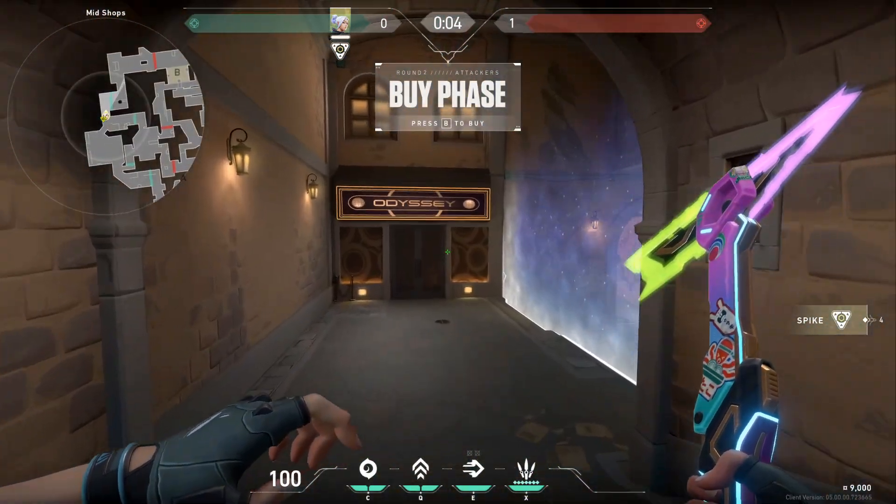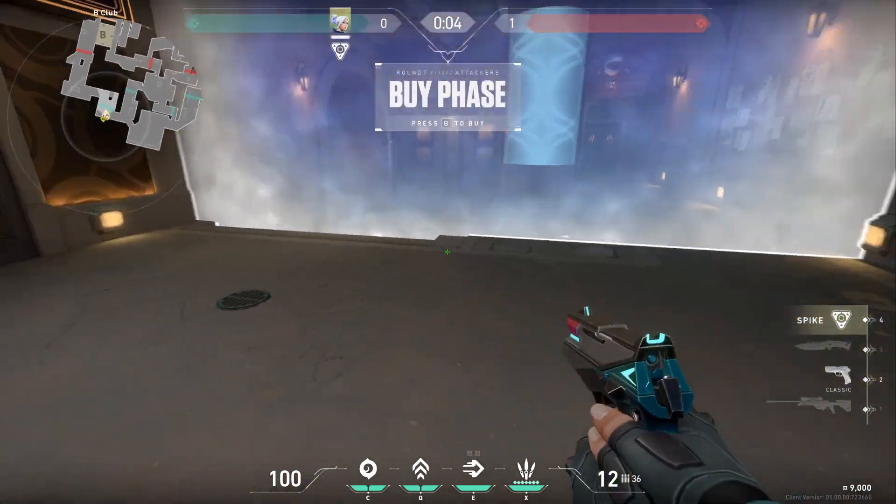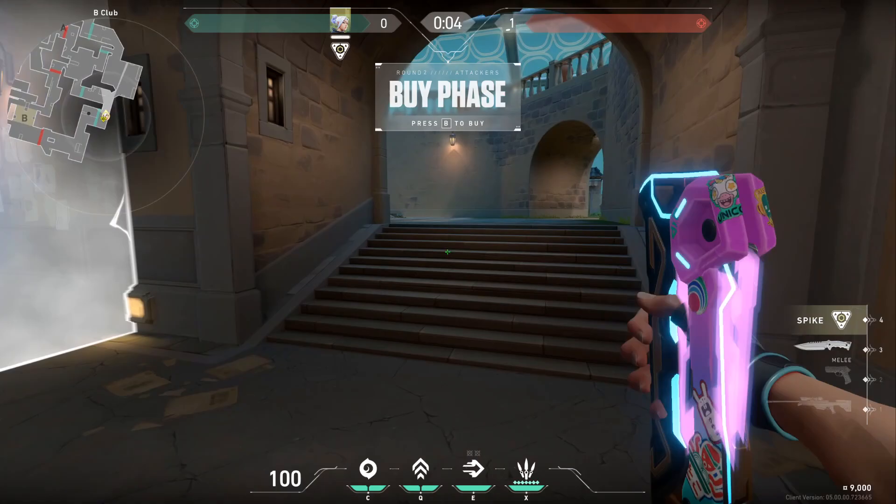If you head furthest left, you enter Mid Club. Nothing too special while you wait for the barrier to drop.